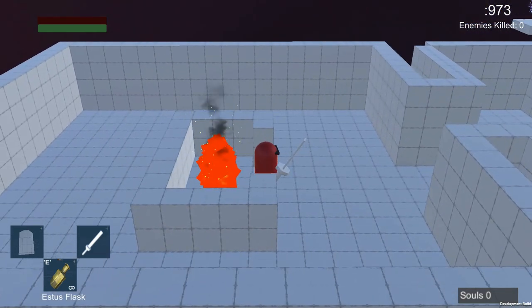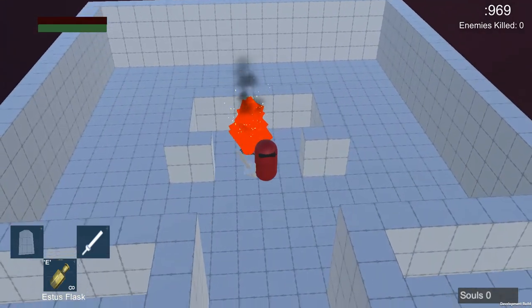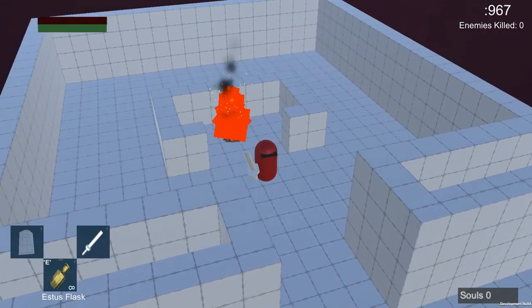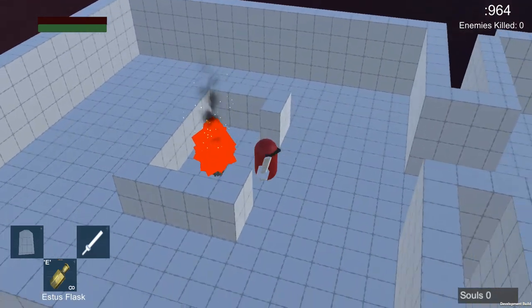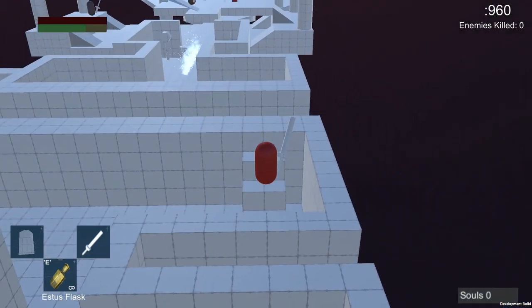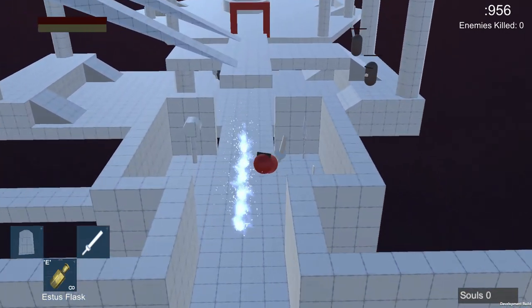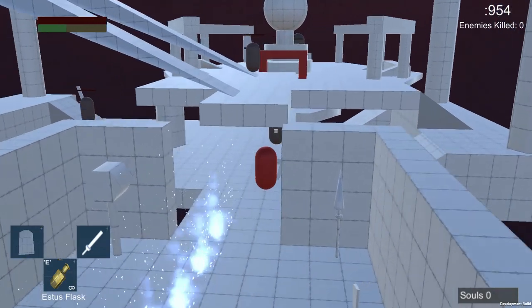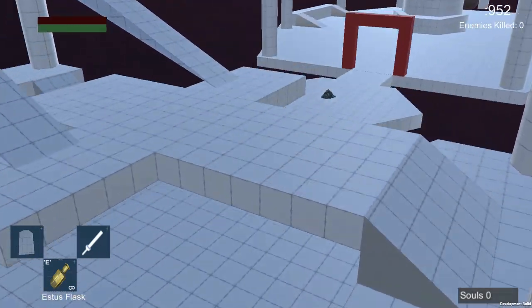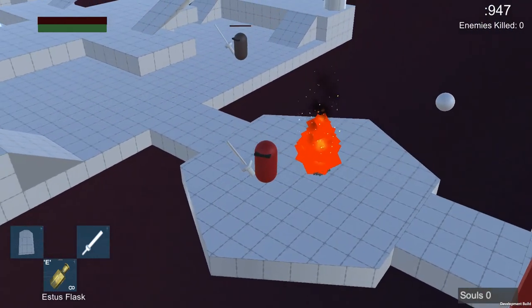The completion criteria for this would be a level room that matches the screen resolution and display checkpoints known as bonfires. This bonfire right here is already set to active — it's the default spawn. I'll go to an inactive checkpoint down at the end of the level. This one is set to inactive, and when you pass over it, that becomes your current checkpoint.